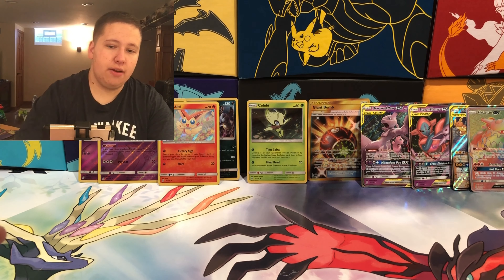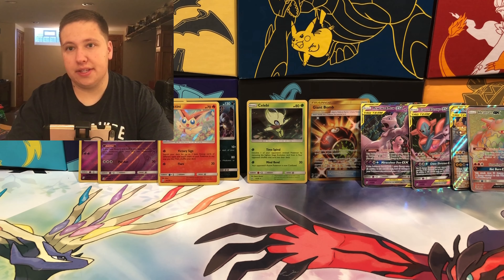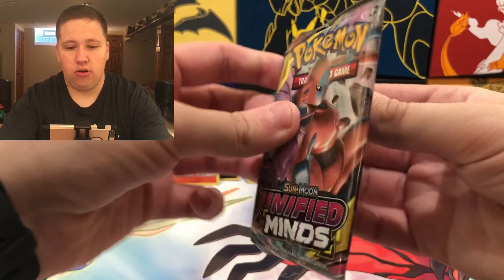Seven packs left to go. In order for this to be an average box, we need four white codes out of these last seven packs. Let's see what we can do.